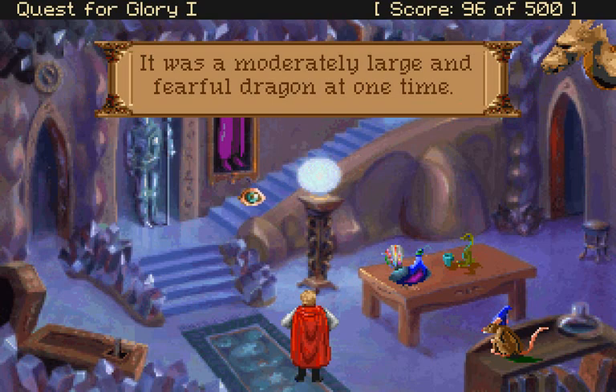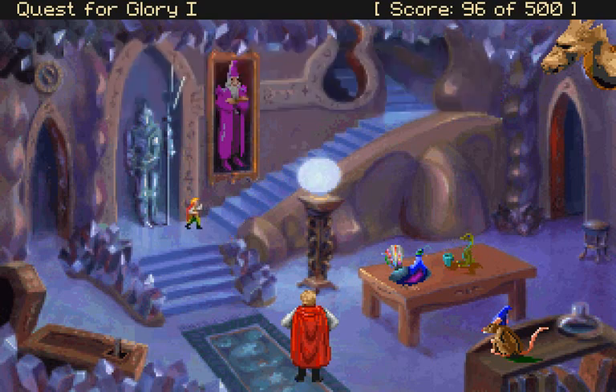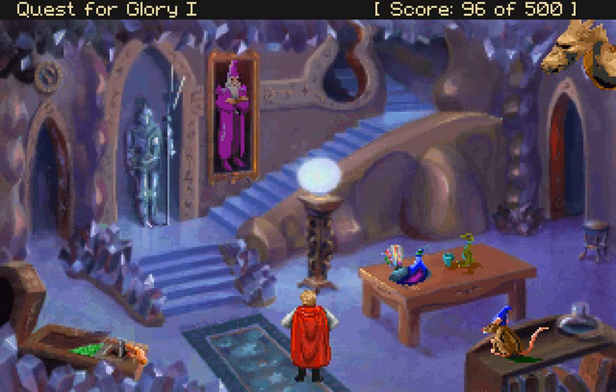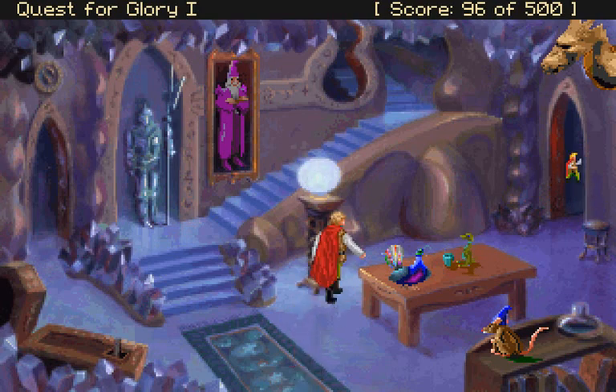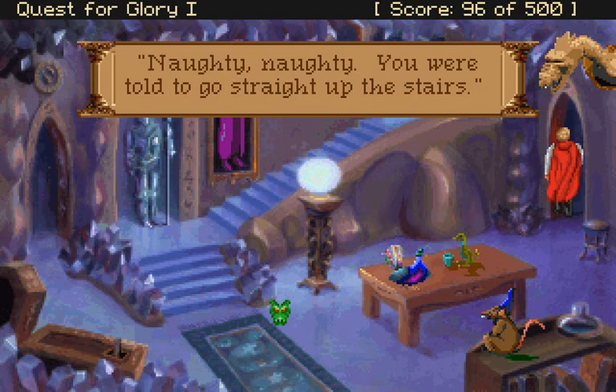It's a moderately large and fearful dragon at one time. My head doesn't respond. It looks like it's dragon. A casket with a thick shift? Erasmus likes to keep his suits well ironed. Well, I guess I randomly got the guy's name right. I'm not sure where I'm supposed to go. Apparently not there. Naughty naughty. You were told to go - no I wasn't. Oh, was I?